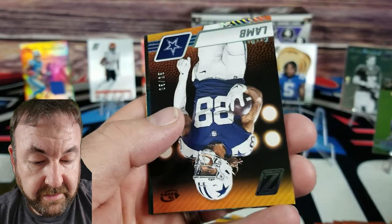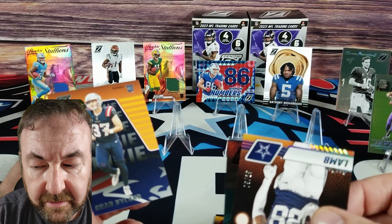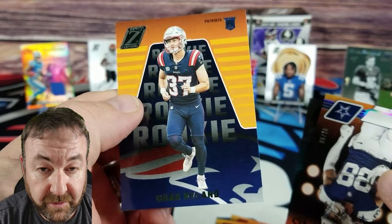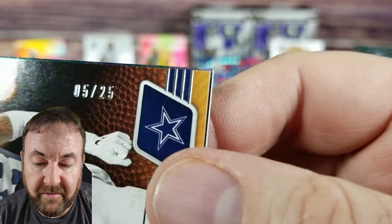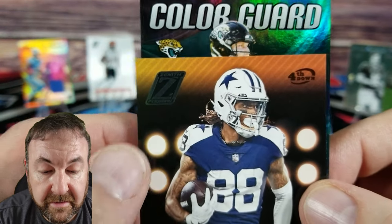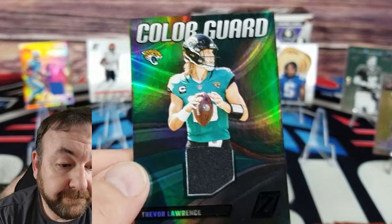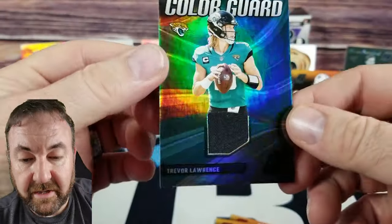Kirk Cousins — oh, numbered card! Hold on a second. Law of averages, remember — doesn't mean for sure. Chad Ryland. First of all, we have a CJ Lamb fourth down numbered 5 of 25! I just pulled a mem card in the second box — and now we're pulling another mem card in the same box. Trevor Lawrence Color Guard — man, good looking cards!